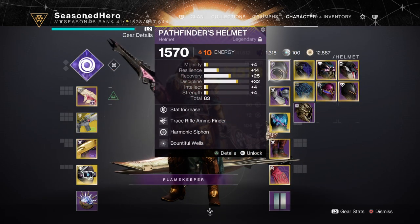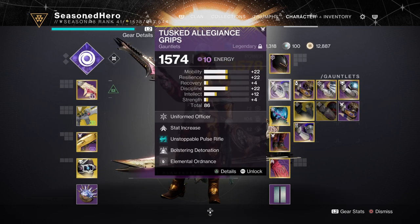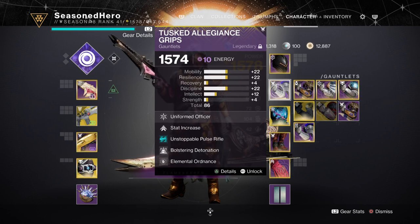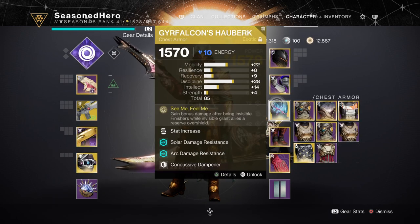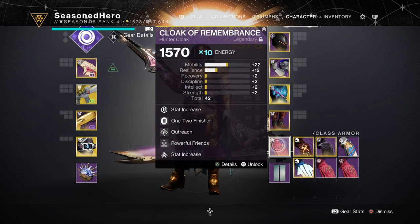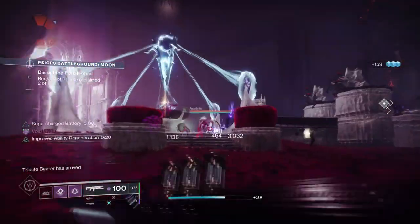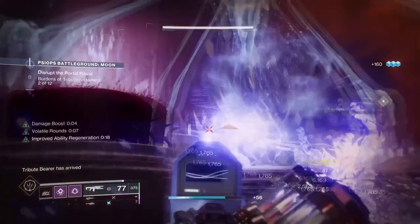For Head: Resilience, Trace Rifle Scavenger, Harmonic Cypher and Barricade of the World mod. Arms: Mobility, Bolstering Detonation, Elemental Ordnance mod. Chest: Discipline, Thermal Short Plating, Focusing Strike, Foundry Wisdom mod. Legs: Minor Discipline, Trace Rifle Scavenger, Absolution and Reaping Wellmaker mod. Cloak: Resilience, Hands-On Finisher, Outreach and Powerful Friends mod.